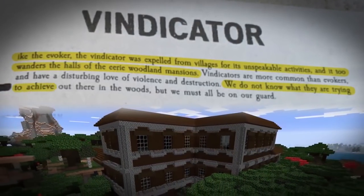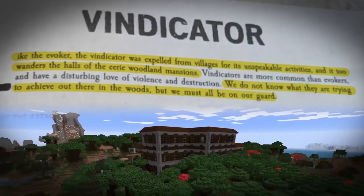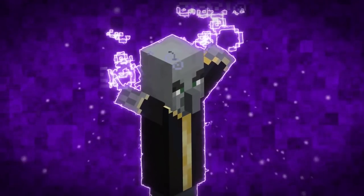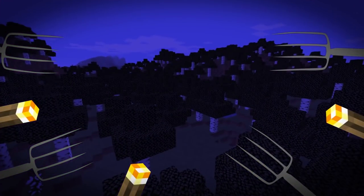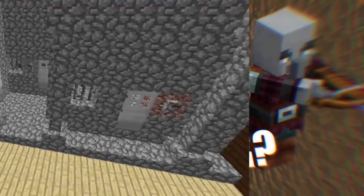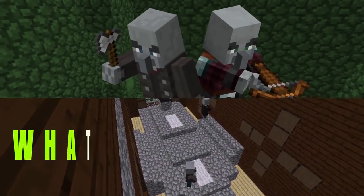We do not know what they're trying to achieve out there in the woods, but we must be on our guard, end quote. So again, we're teased with little bits of lore here. These are villagers who were committing unspeakable acts and were booted out of the towns for it, only to take residence in the dark woods. But we have no idea what all that is referencing. So we come back to the initial question: what were they doing? In the woodland mansions, we have prisons and altars built by the Illagers, but what was it all for?